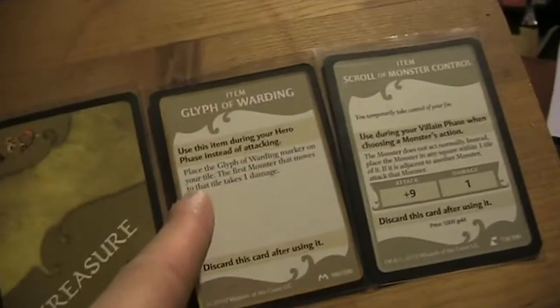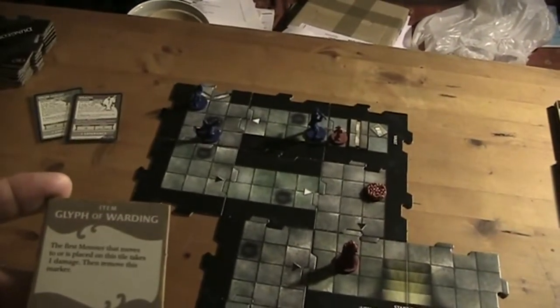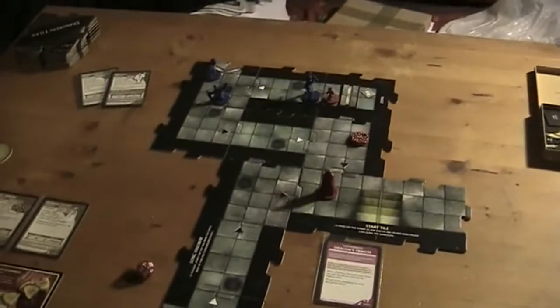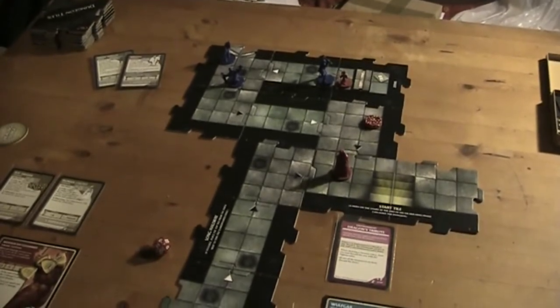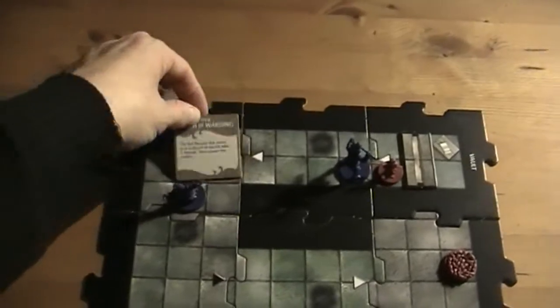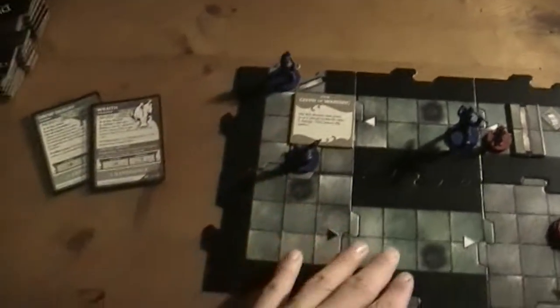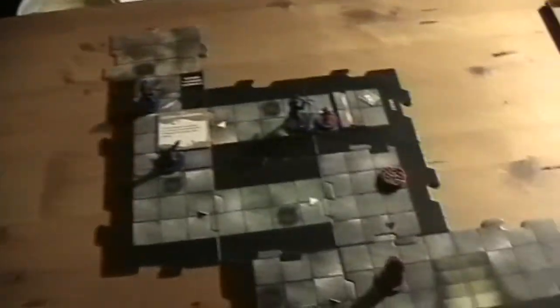What I could do is use my Glyph of Warding now — place the Glyph of Warding marker on your tile; the first monster that moves to that tile takes one damage. I might do that. I cannot attack right now anyway, so I'll place that marker here and then move here and explore the next tile. Okay, this is now the Horrid Chamber entrance — that means we have to build the Horrid Chamber.